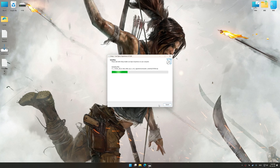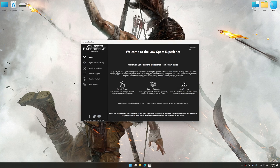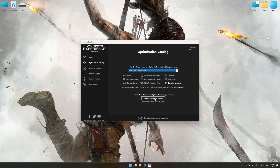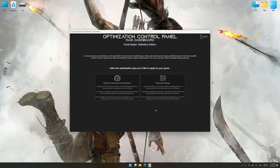First of all, start the installation process for the Low Specs Experience. Once the installation is complete, start it from the newly created Desktop shortcut. Now select the optimization catalog, select the applicable digital platform, and then select Tomb Raider Definitive Edition from the drop-down menu. Once done, press the load the optimization package. Low Specs Experience will automatically detect a supported game version on your system. Now press OK and the optimization control panel will load.